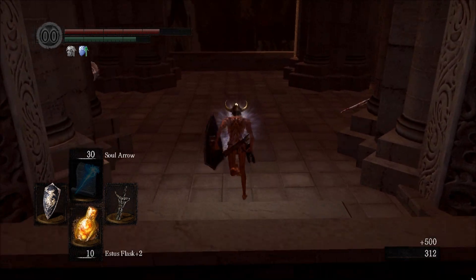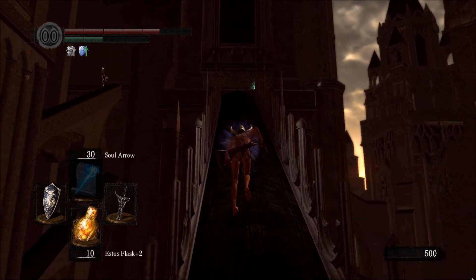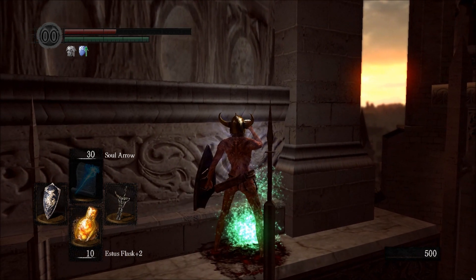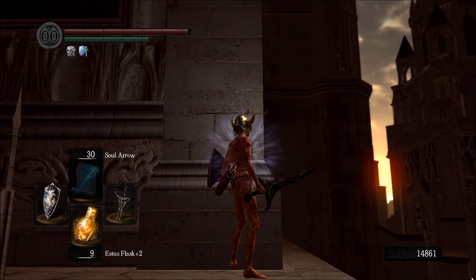Just run, keep it moving. Evade roll there so you don't get hit. Just stop here and take a second to heal. Go up here to this corner to watch the archer shooting.